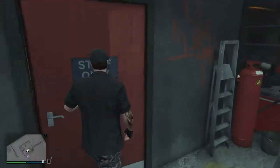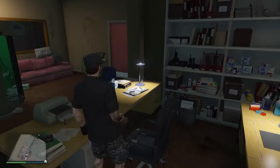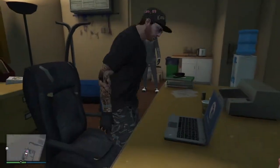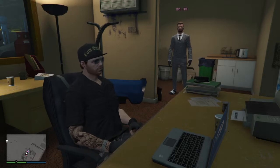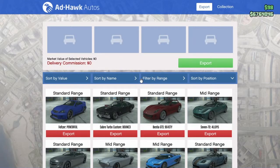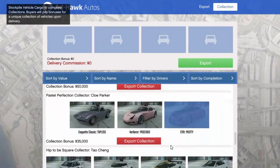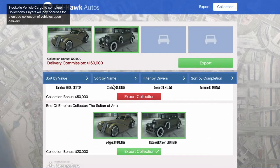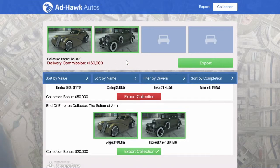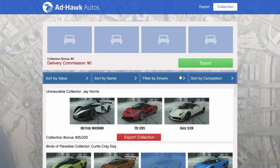Note that you cannot sell these collections alone — you will always need people depending on how many cars you are going to sell, and they all must be part of your business and be present at your warehouse. For two cars you need two people, for three cars you need three people, and for four cars you need four people. You will always need friends for this.